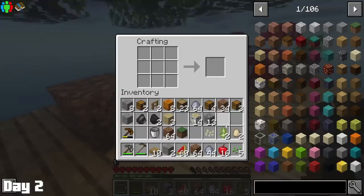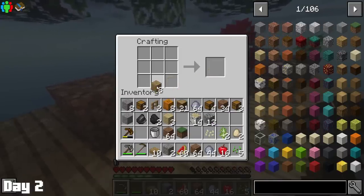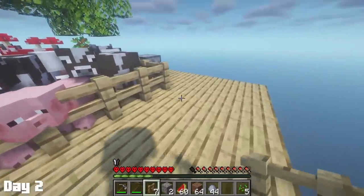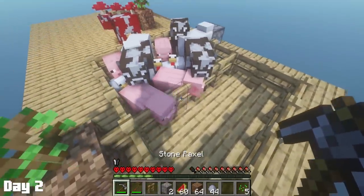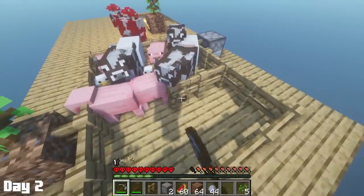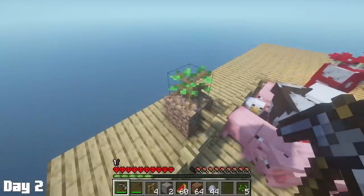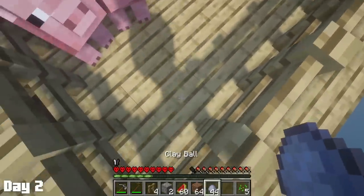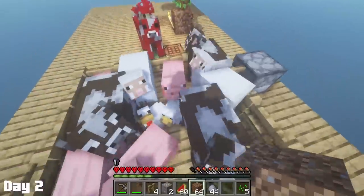Thanks to my avian origin, I am a vegetarian, so the only thing any of these mobs are good for are their non-meat related drops. Since the animal area was getting a bit crowded, I decided to upgrade their space just a little bit to hopefully avoid any accidental crossbreeding in there, because it was starting to get a little tight — you know, things start slipping into places and then you have a cow chicken, and you don't want a cow chicken, that's a monstrosity.